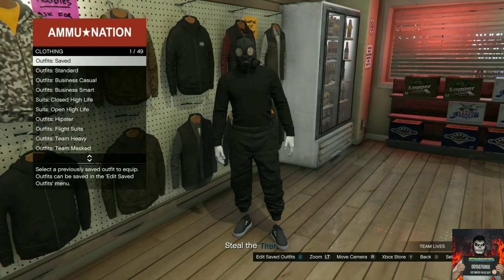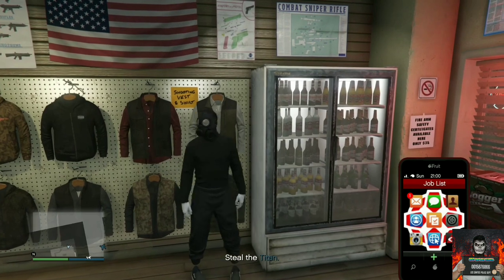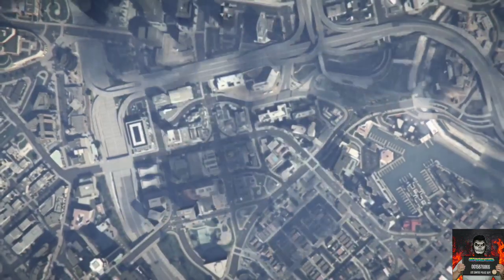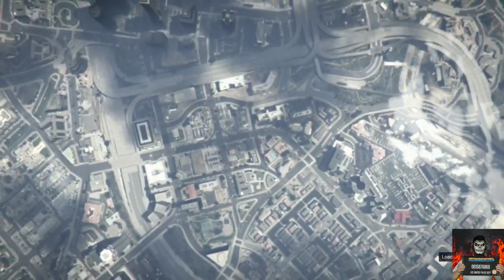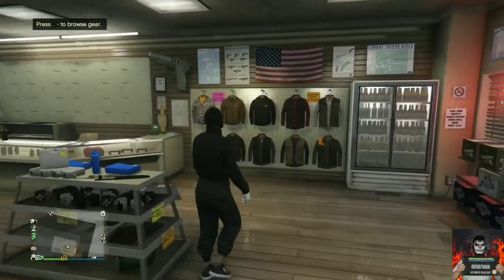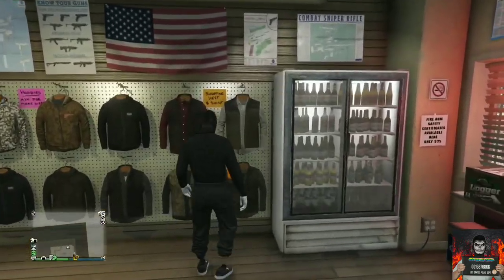Back out from the outfit section, pull up your phone, go over to Jobs List, and quit the job through the Jobs List. It will then launch you back into the last session you were in. Make your way back over to the closest Ammu-Nation store once again.